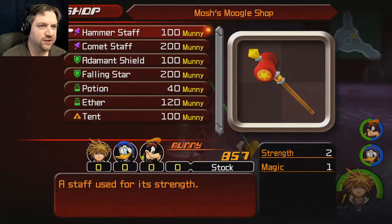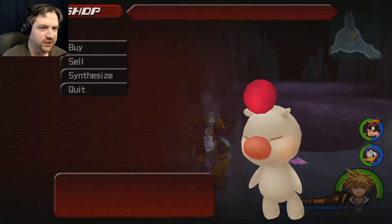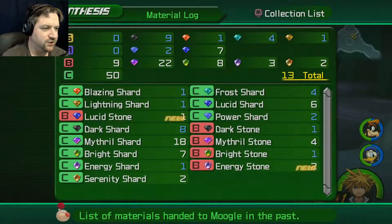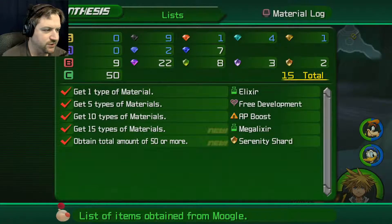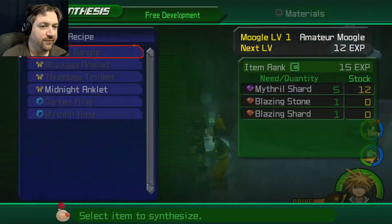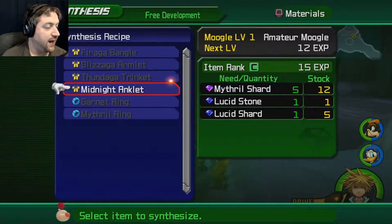Let's check the shop real quick — anything of interest? I think I've already got these weapons on them. Nothing new as far as items I care about. Synthesis shop — let's check that quickly. Obtained a Mega Elixir for completing the collection — nice. Obtained a Serenity Shard for completing the collection — nice. We got the Mega Elixir for getting 15 types of materials and obtaining a total of 50 or more. We got a Serenity Shard for that — actually pretty good. Creations: we can make a Midnight Anklet with five Mithril Shards, one Lucid Stone, and one Lucid Shard.